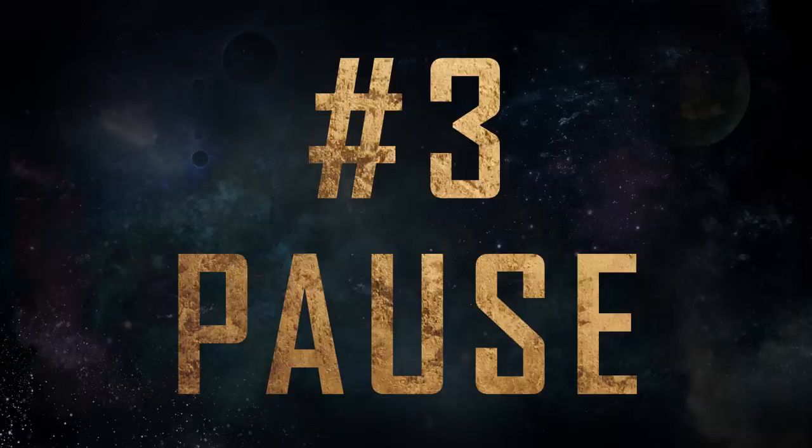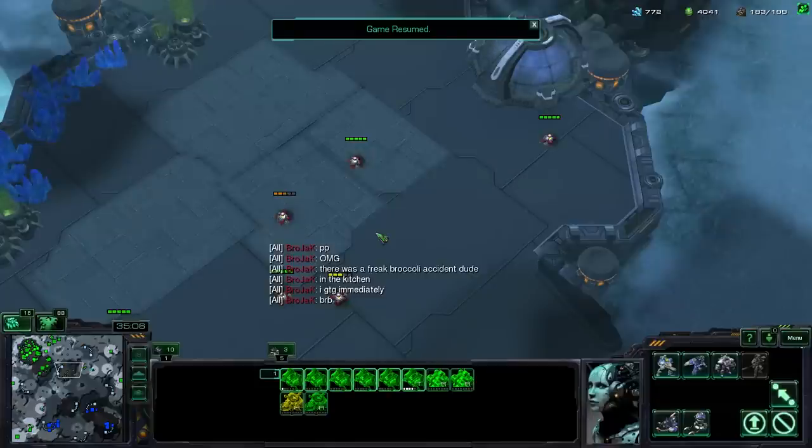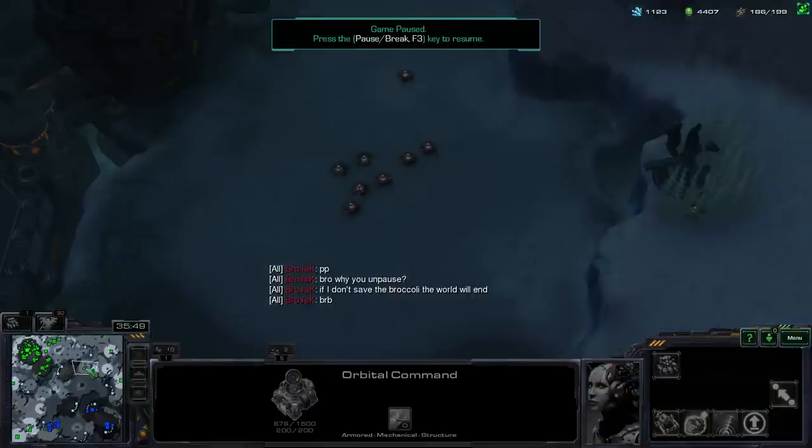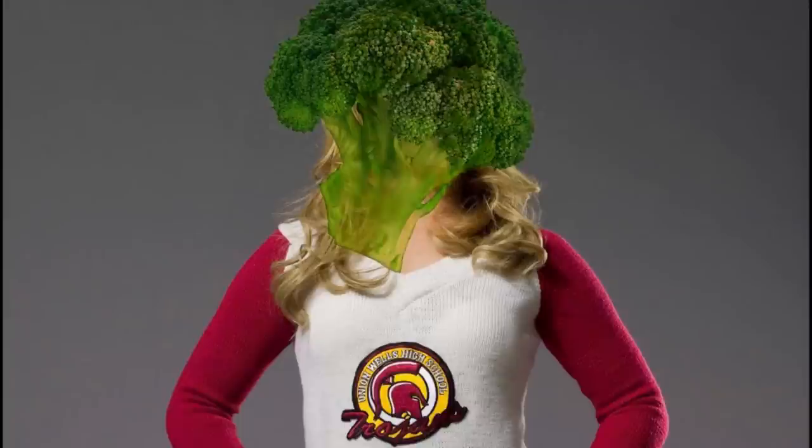Number 3: Pause. For each ladder game you play, Blizzard gives you three pauses. Make sure to use them wisely to maximize game length. Amateurs pause and unpause right away three times — don't be an amateur. Type PP and pause, then tell them there was a freak broccoli accident in the kitchen that you've got to deal with right away. If they don't think a broccoli accident is important enough for a pause, tell them the world is going to end if you don't save the broccoli. This works every time.